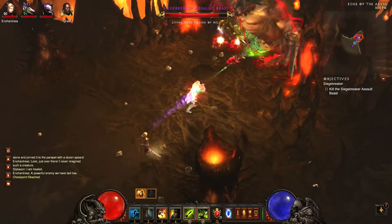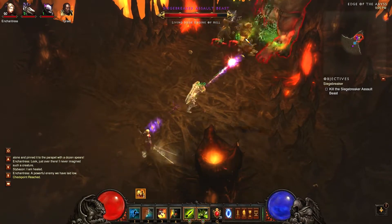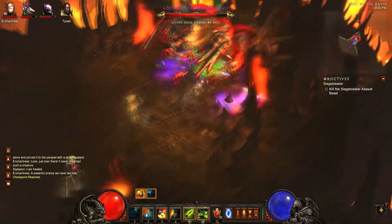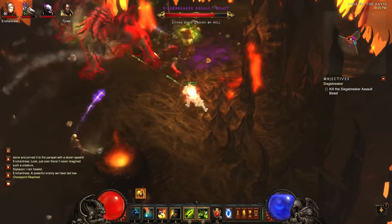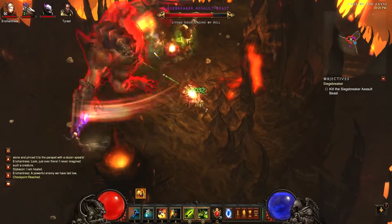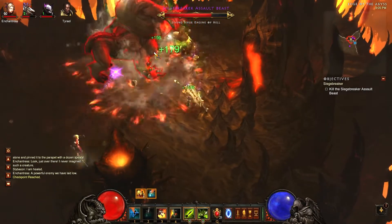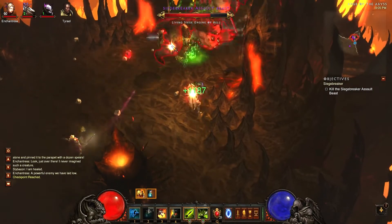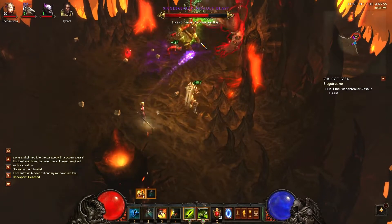This fight is quite basic in its execution. It's only got the slam and the cleave that you really need to avoid. The slam you can mitigate by using your Spirit Walk when he's up in the air, and for the cleave you can use your Horrify, or save it for the next slam if you don't think your Spirit Walk will come off cooldown in time. It's a pretty straightforward fight.